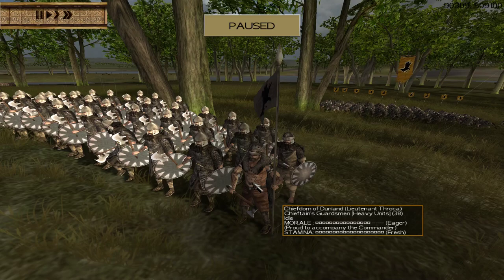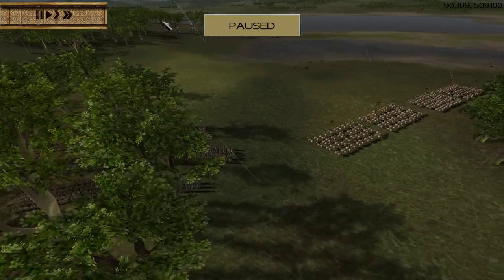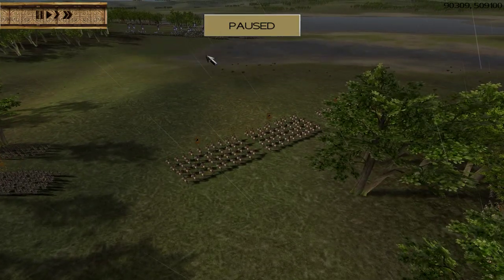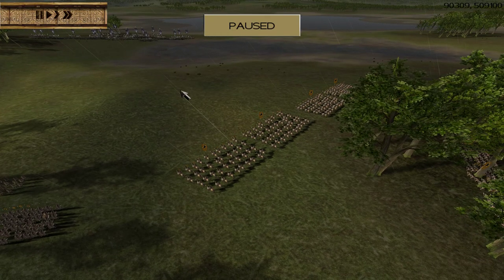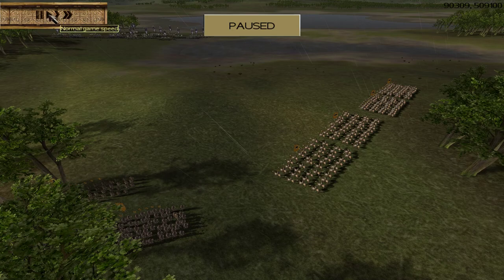Hello and welcome back to 4th Age Guides. In this episode we are looking at the Chiefdom of Dunland, a faction that never met a problem it didn't try to solve by throwing more sticks at it. This faction has quite a few strengths and weaknesses, which always makes it an interesting play style. We're going to cover those by starting with a battle against the Reunited Kingdom, a faction you'll be facing in the mid to late campaign and one of your most dangerous enemies.